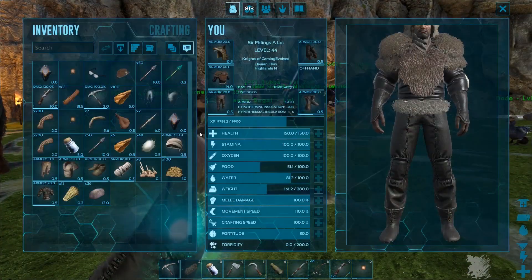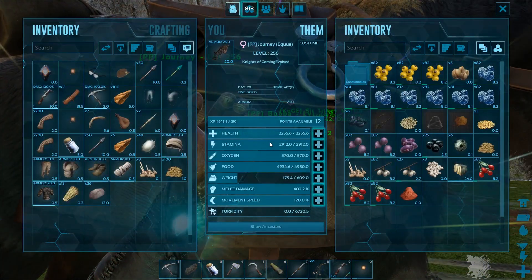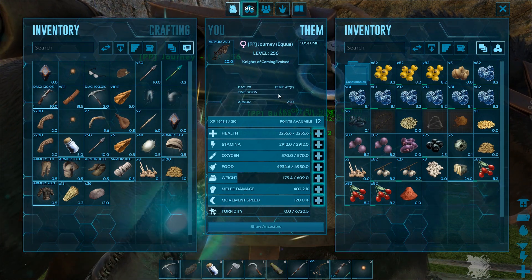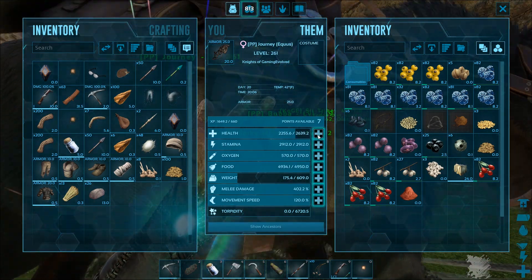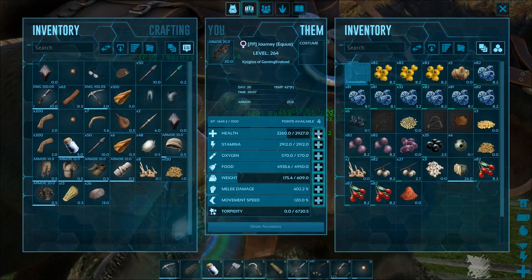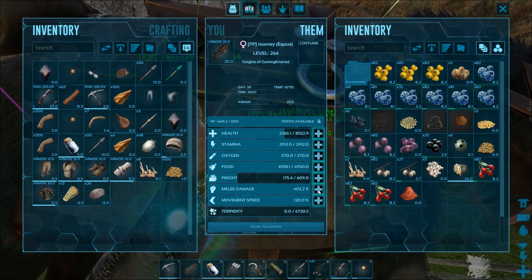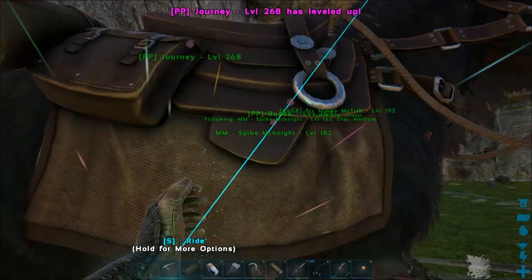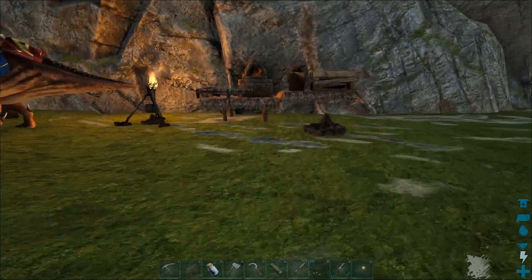That looks awesome. I don't think we have any Trank Darts or anything like that. Journey got a whole ton of XP while we were away, so let's put some health in this. Let's get some health — Journey is one heck of an Equus. I think we're going to get her up to about 3k. You got some really good melee damage, so let's get your movement speed up to 130, because I have a feeling we're going to need that.